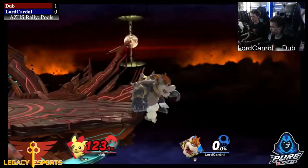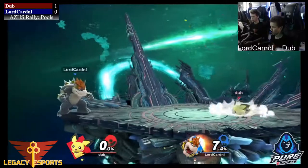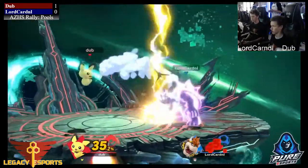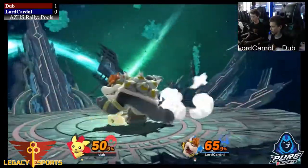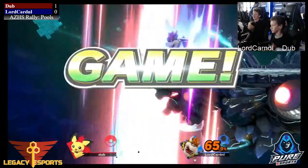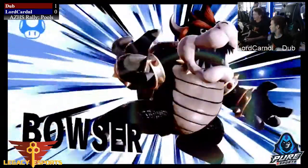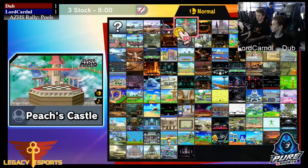Gets the jab — great situation. Oh my gosh, almost gets the timing on that. Gets the side-B though — that's going to be the stock for sure. We're at 1-1 now. This is the last stock situation for Lord Cardinal. He's going to have to turn it up here. We see some good combos coming out from Dub — nice punish to punish the forward smash from Bowser. He gets the side-B though — 72%, that's kill percent for a lot of Bowser's moves. Gets the back air — that might be it. Very good back air, that's going to take the game to 1-1. That's the best thing about Bowser in this matchup — connect two, three, or four of those strong hits and that's a kill. That's personally why I main Bowser.